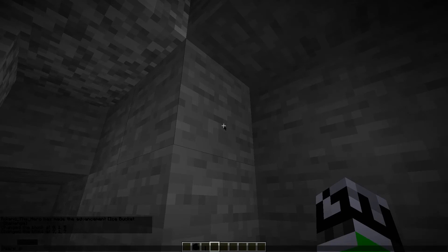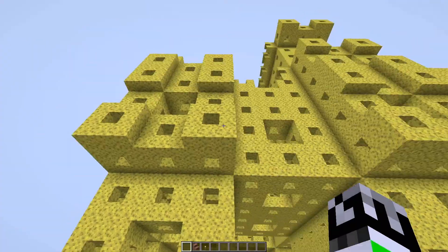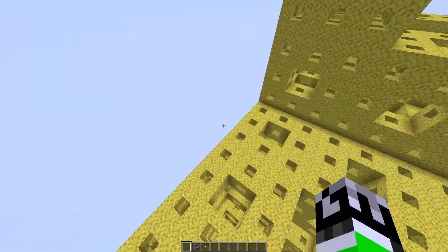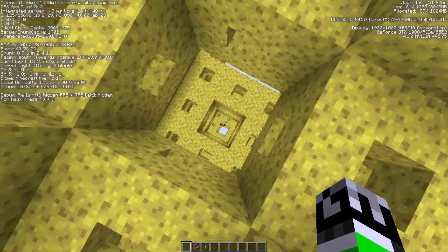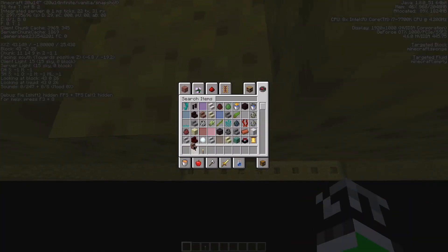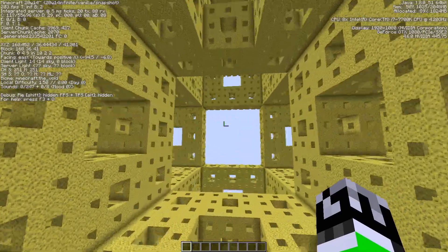Let's try slash warp sponge. Everything here is just made of sponge and it goes down, maybe infinitely, but it kind of stops and generates outward. It's pretty cool — I can fall through it. It stops at the void. I imagine it goes out infinitely in all directions — pretty neat.